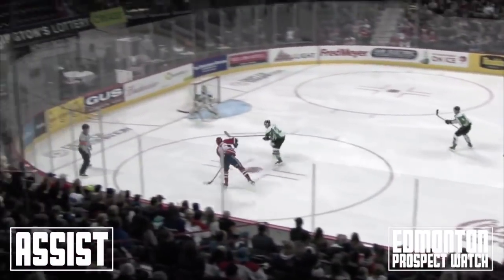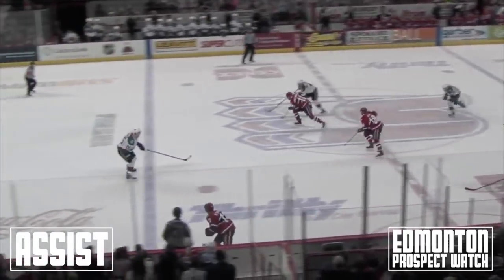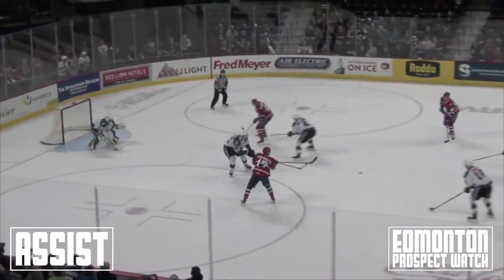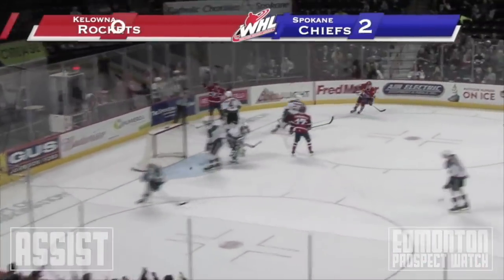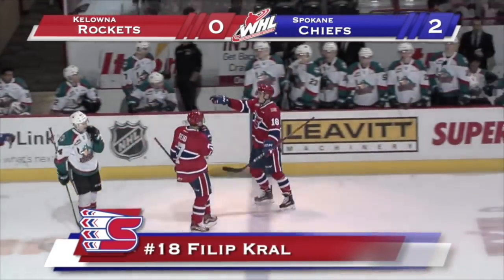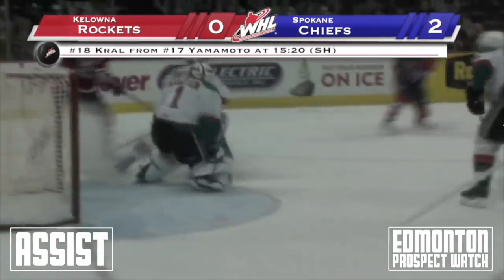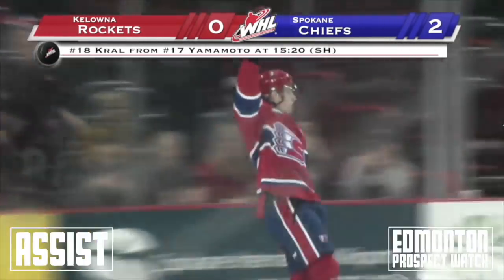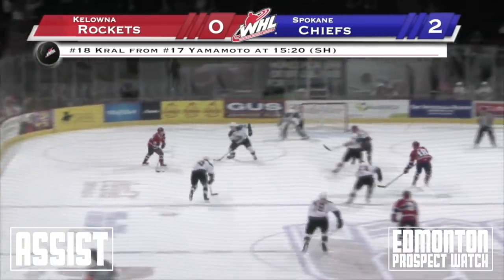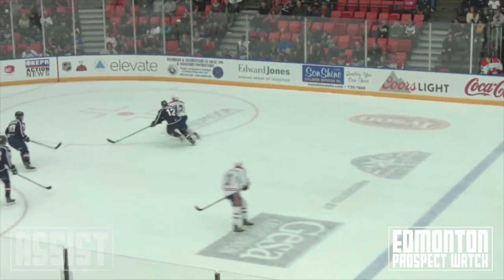1:12 into this game it's 1-0 Chiefs. Yamamoto, Anderson Dolan up front. Yamamoto up the left side, left circle, comes across, shot by Kral and scores. Kral as the Chiefs strike short-handed with 4:40 left in the first period and it's 2-0 in favor of Spokane.